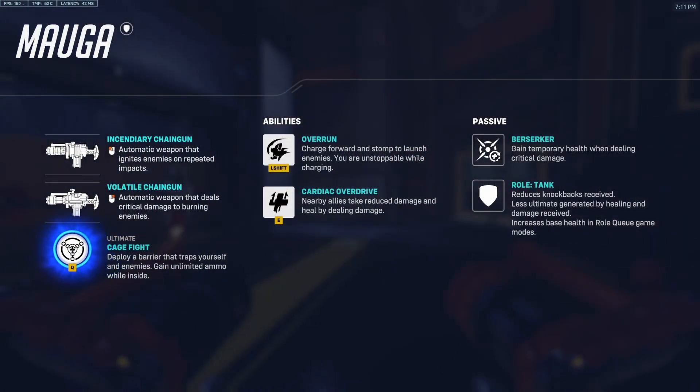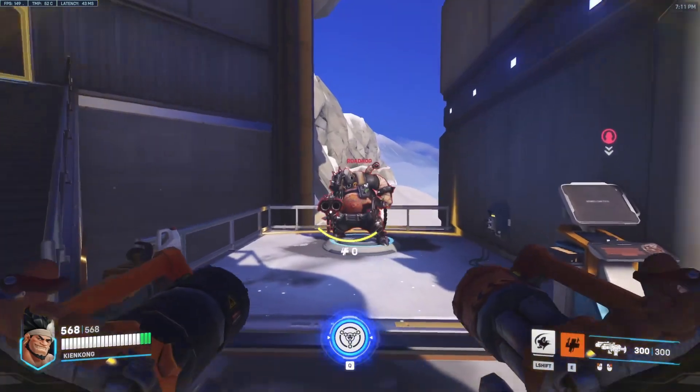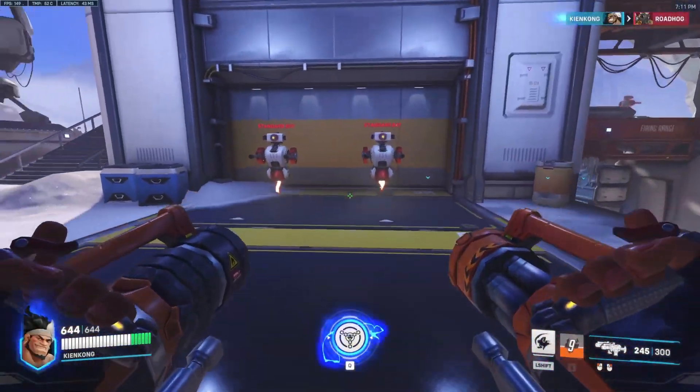The last regular ability is his E, which basically reduces incoming damage for all nearby allies. You can also heal for that amount of damage. If I press this right now — look how much overshield I get. It's actually insane.